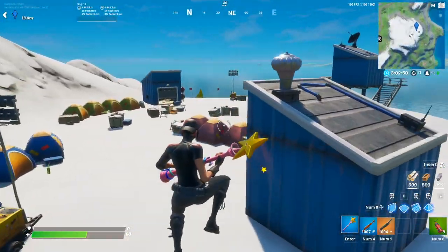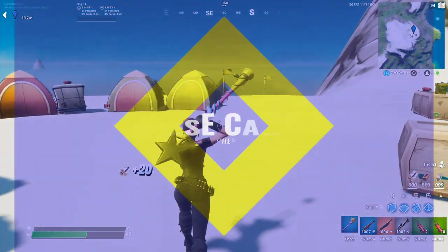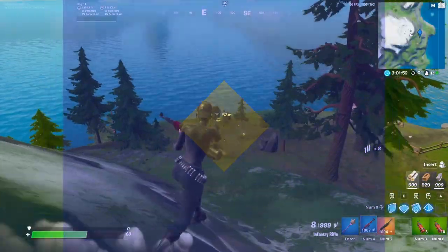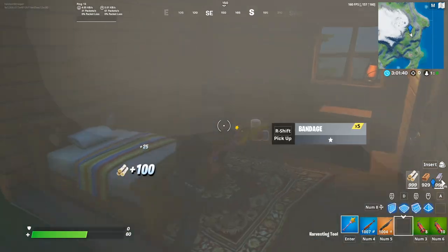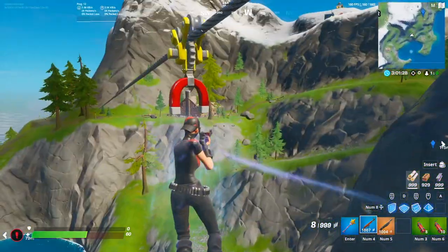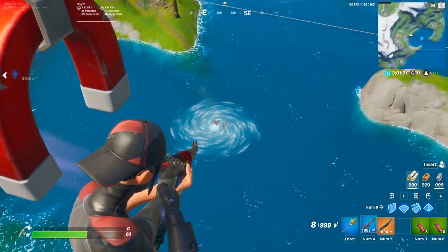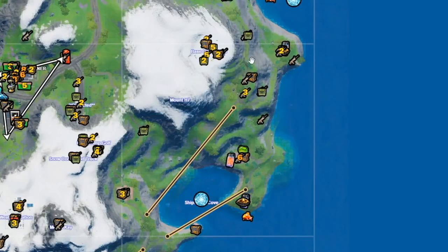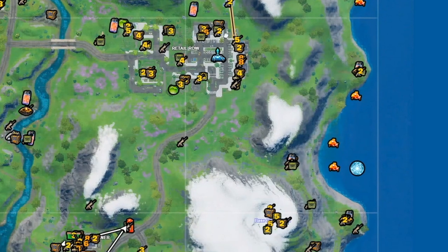For the final spot in today's list we have the most passive solo spot I could find. You can slide down the mountain over to a little cottage which has a few chests, then head over to a zipline to another house. That house has some cabbage and floor spawns with a chest, and from there you can take a zipline to another house with even more chests and ammo boxes. After that, you can take a zipline to the giant whirlpool right there, then take another whirlpool up and head all the way to Retail to rotate into zone.